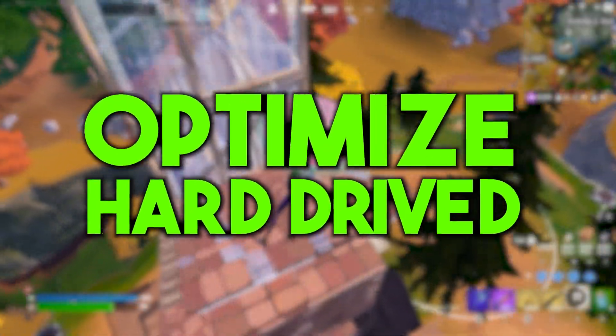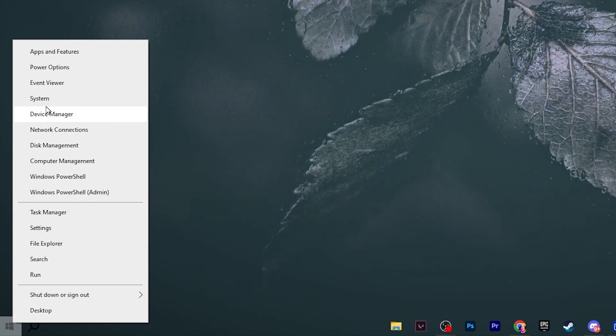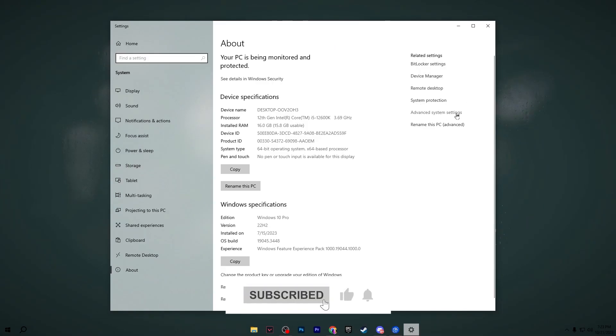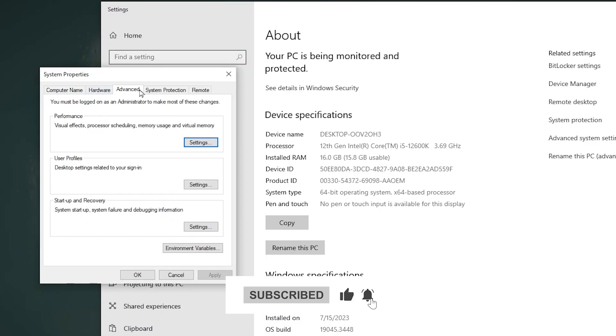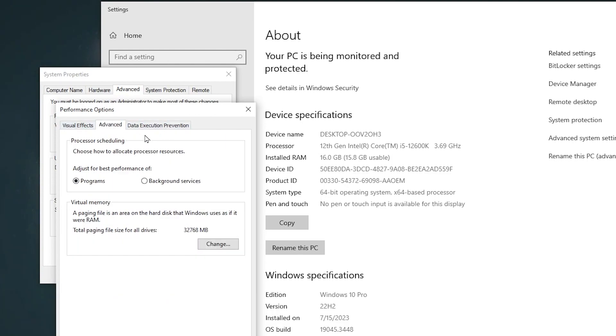In the very first step we are going to optimize our background apps. Right-click on your Windows Start icon and go into System Settings. On the right side you will find Advanced System Settings — go for it. Now go to the Advanced tab, go to Performance Settings, and change the settings to 'Adjust for best performance.' Then go to the Advanced tab and change the processor scheduling from 'Programs' to 'Background Services.' Hit Apply and click OK.